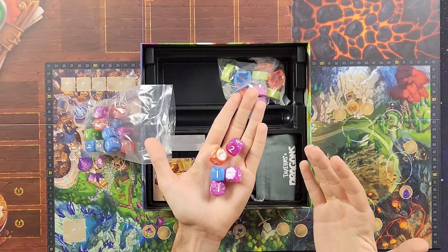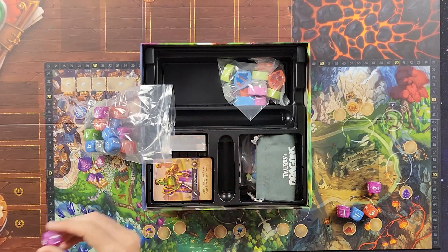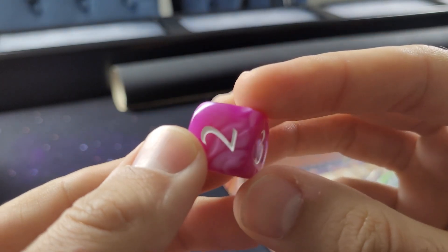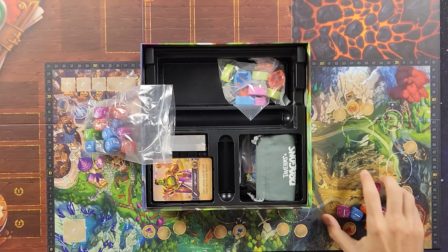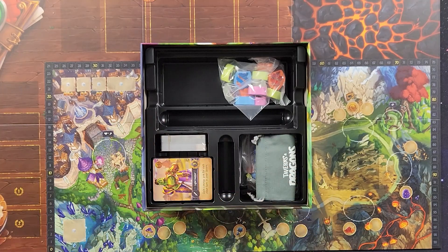Look how cool — like a marble finish to some of these dice. I'm going to take this pink or purple one, whatever you want to call it, and just look at the details. Just a cool, crisp marble finish to that. These are going to be the player action dice — five in each color in a bag.